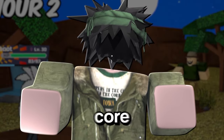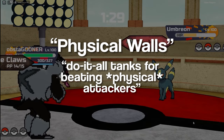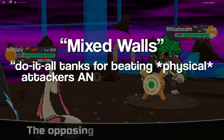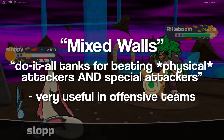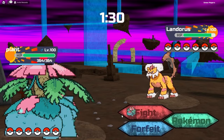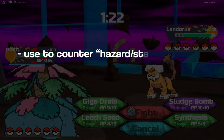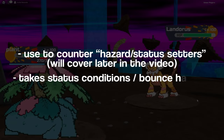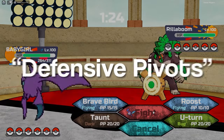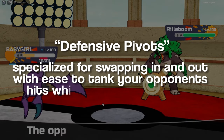Let's talk about some basic roles a defensive core will fill in competitive play. There are physical walls that are do-it-all tanks for beating physical attacking Pokemon, or special walls that are used for special attackers. We also have mixed walls who knock two birds with one stone, which is handy if you have a very offensive team or you don't have spots for multiple defensive Pokemon. Another important defensive role are status absorbers or reflectors, or Pokemon with Magic Guard or Magic Bounce, who you can swap in when a Pokemon sets up hazards or status conditions to either take or reflect those conditions back. And finally, we have defensive pivots — Pokemon specialized for swapping in and out with ease to tank your opponent's hits while keeping momentum on your team.